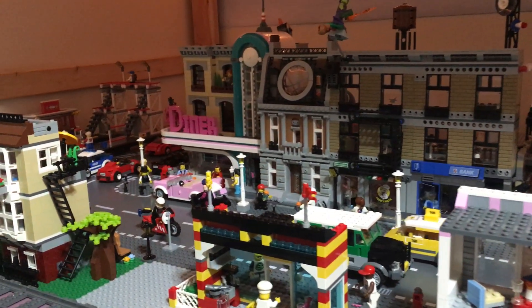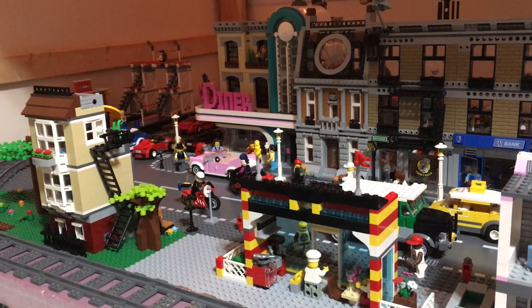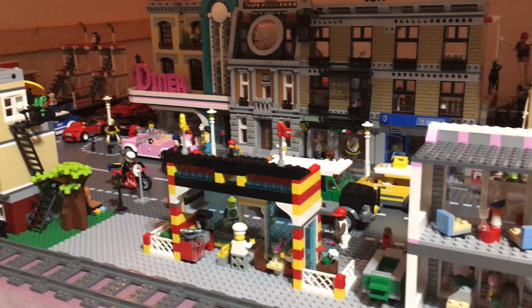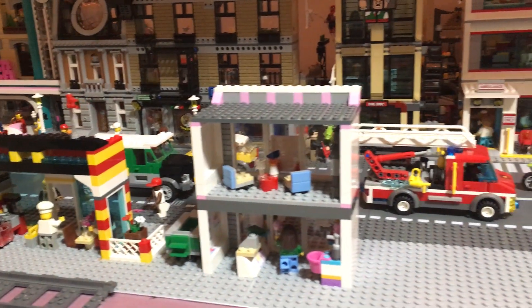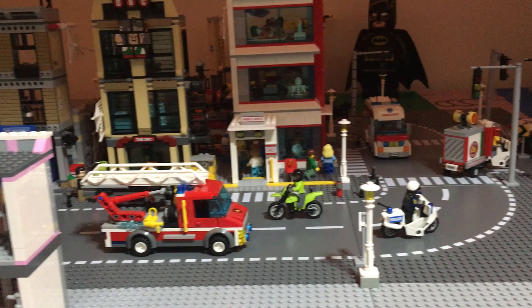Everything on the plates closest to me — the little townhouse, the Bob's Kebabs, and the little ice cream cafe — all stayed the same. The changes I made I'll go through right to left.